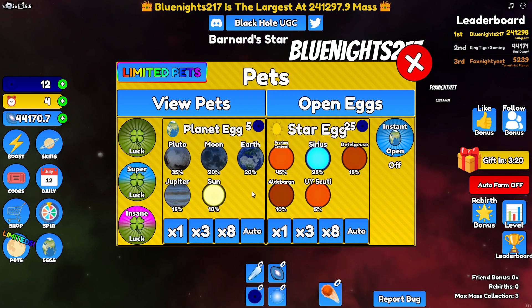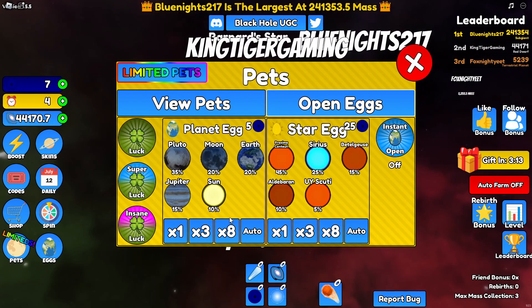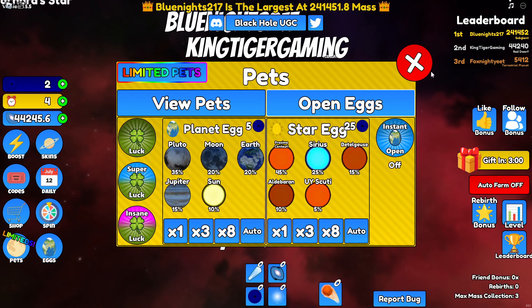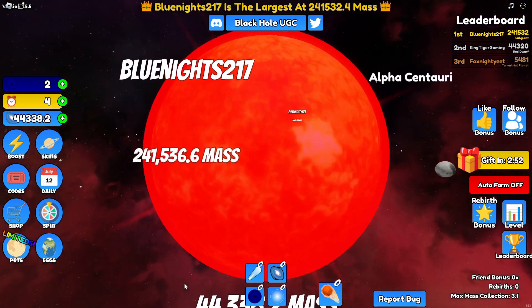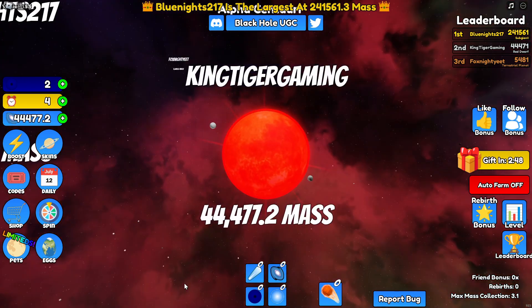There are eggs — let's try one. Oh, I got a moon. It costs five of that currency. Let's do another one — we got moon again. Let's equip those pets. Now our pets — the moons — are actually circling us.